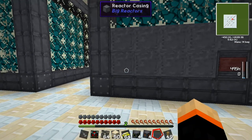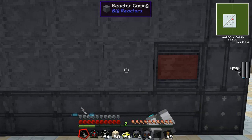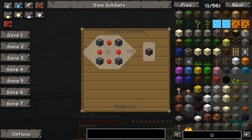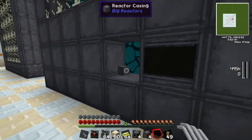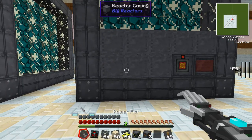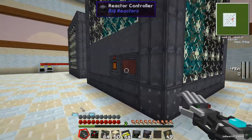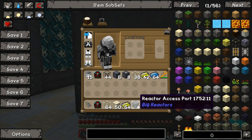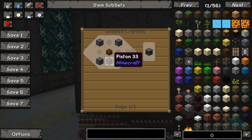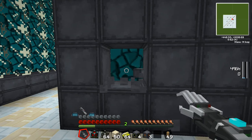Now we need a couple more items. We need a way to get our power out, so right next to the controller I'm going to throw in a power tap. You make the power tap using four reactor casings and four redstone. We also need a place to feed fuel into the reactor and take out the waste, so we need two reactor access ports — made with four reactor casings, one piston, and one chest.